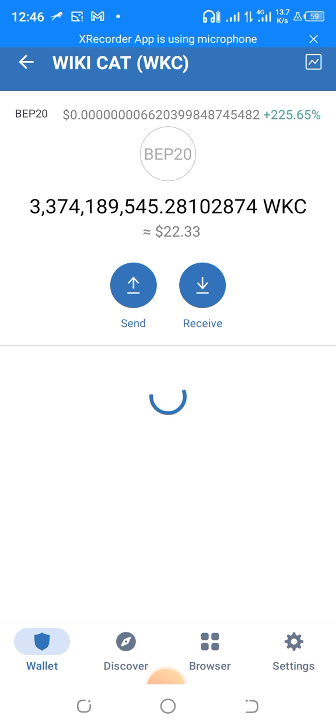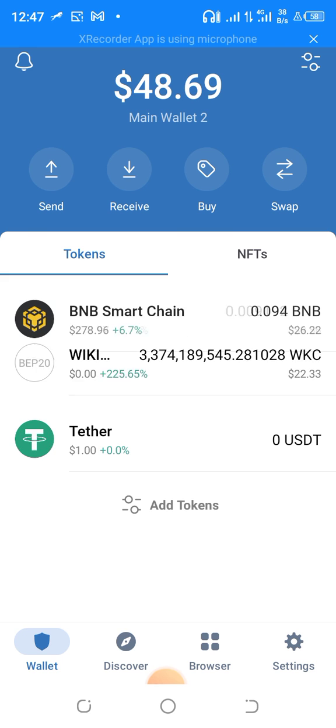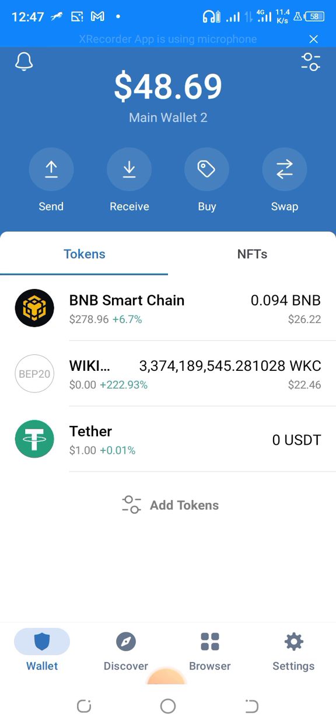You can see my Wiki Cards right there in my wallet. I bought some Wiki Cards for that amount — about three-point-something. This is how to get Wiki Cards using Trust Wallet. To get the contract address, join the Telegram community link in the description — you can get the contract address from there. Have a wonderful day!